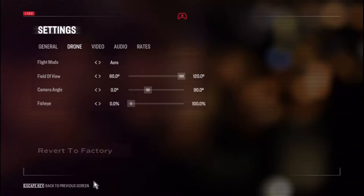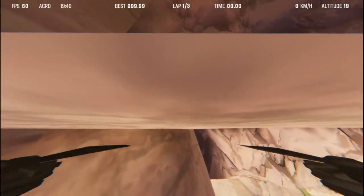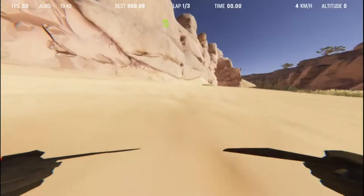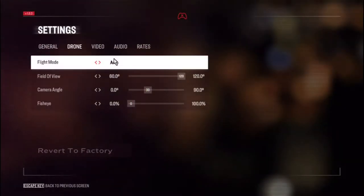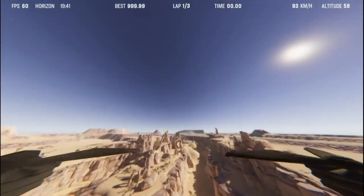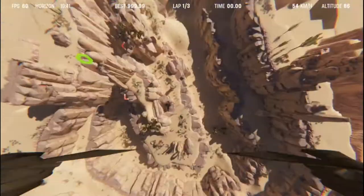Let's try acro mode and see what that does. Okay — so I can fully flip! Acro keeps you with the drone because, realistically, your drone can fly a complete 360. This camera angle is making it worse for me. Let's see — the last one was horizon. So horizon just seems like it flips me back and forth from horizon to horizon, I guess if you want to do some barrel rolls.